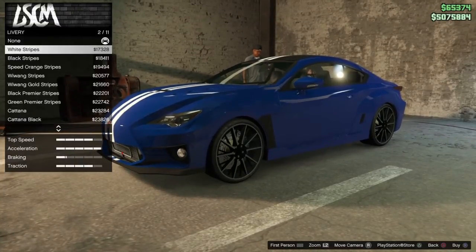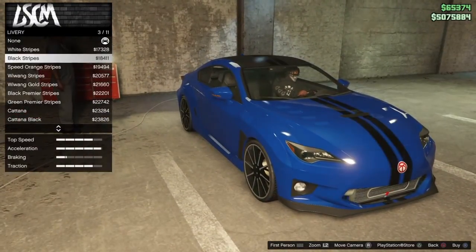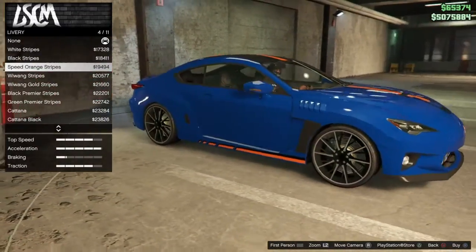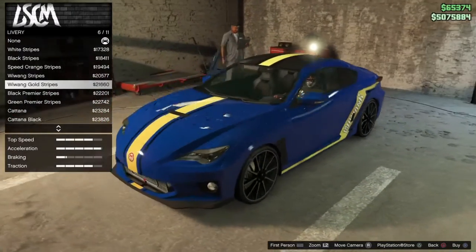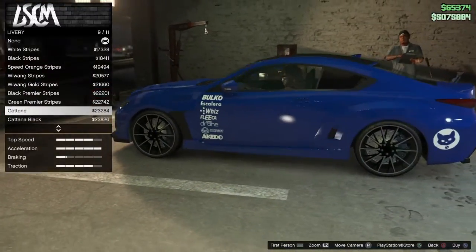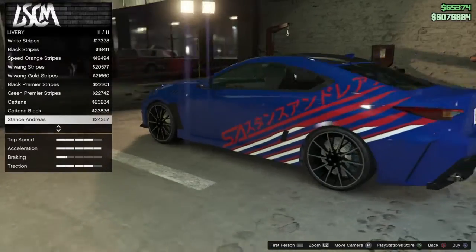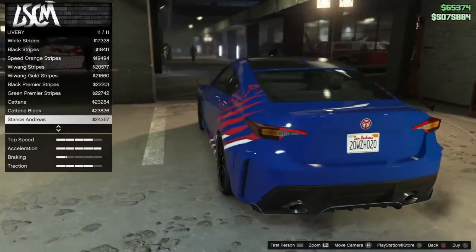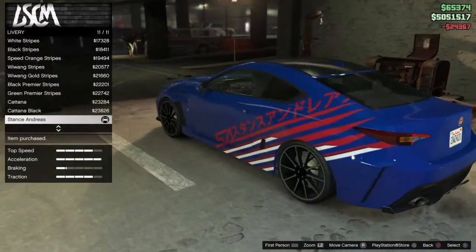Here we go — the liveries. This is interesting. I kind of like the white stripes already. They're kind of nice. Not a fan of some of these personally. That one's nice — that one is really nice. I'm probably going to go for that one. Yeah, I'm going to go for that one.